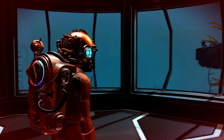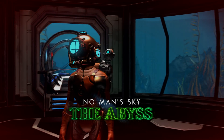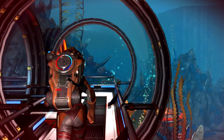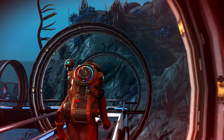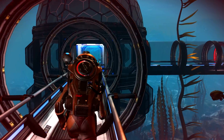Welcome to No Man's Sky version 1.7: The Abyss. Visual improvements allow explorers to experience underwater environments in even greater detail. New construction modules introduce more creative possibilities for underwater habitats.